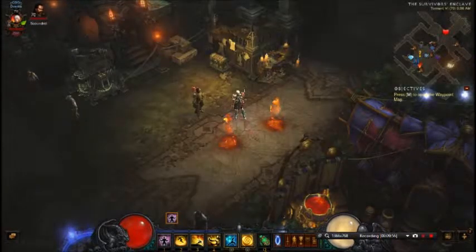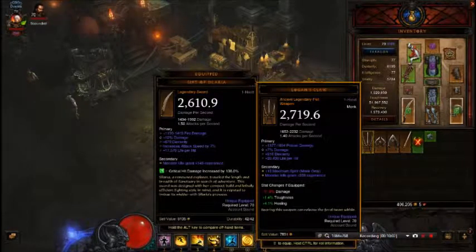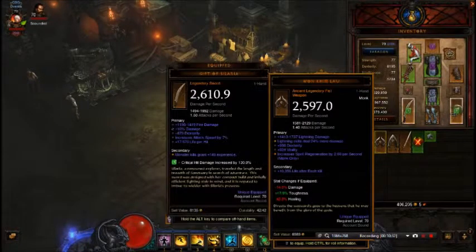I'll show you some ancient legendaries I've found. This one is actually better than the Gift of Solaria I'm wearing, however it does not have a socket on it. I like the increased life per hit and the increased dex. If I hold shift you can see that putting the same gem in it would increase my damage by 5.4% plus toughness and healing — it's an all-around better weapon. However, I don't have a cube yet, so that's waiting to get cubed and get a socket put in.